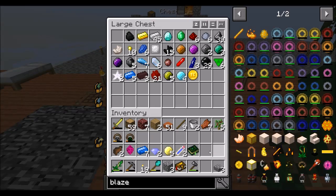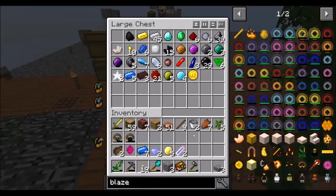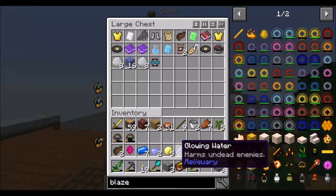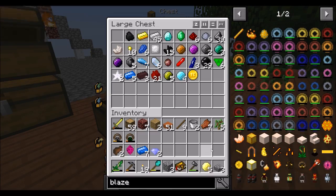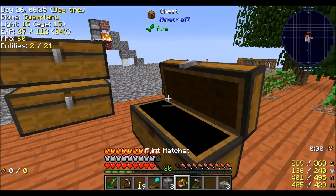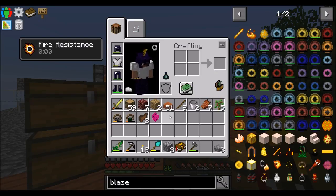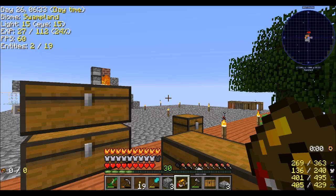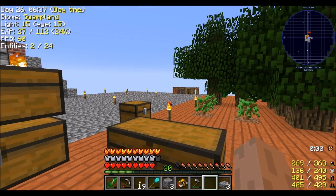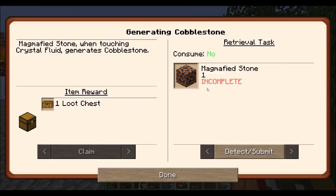Another Lexica Botania — hooray! I need two of those for some reason. Glowing water — harms undead enemies. That sounds kind of cool. Quest complete — all right, good deal. Let's track out this thing: magmified stone, when touching crystal fluid, generates cobblestone. Maybe there's some nifty way to automate that so I don't have to mine over there anymore, because I'm getting low on cobble.